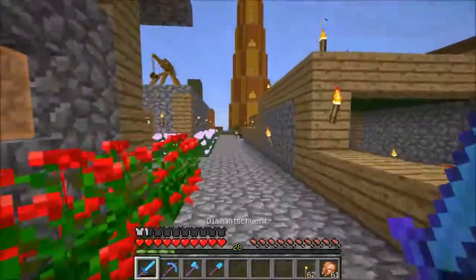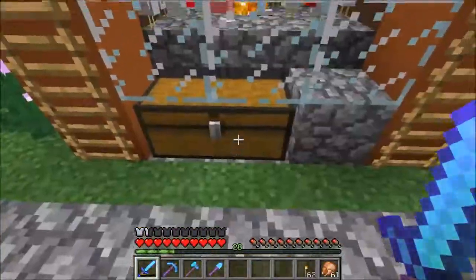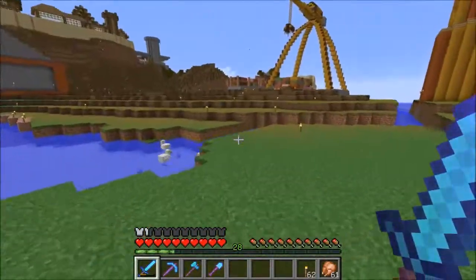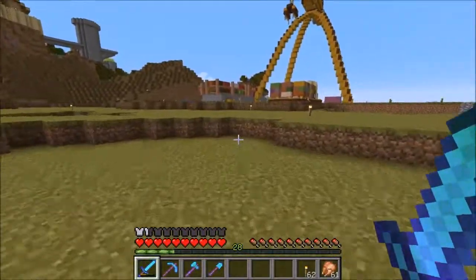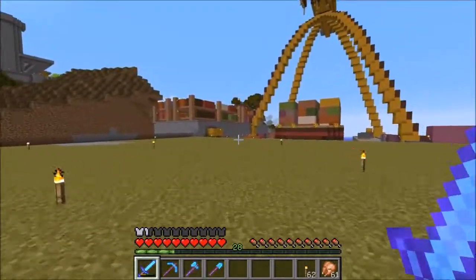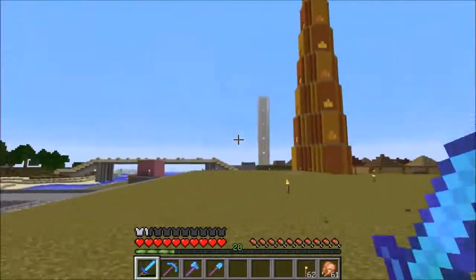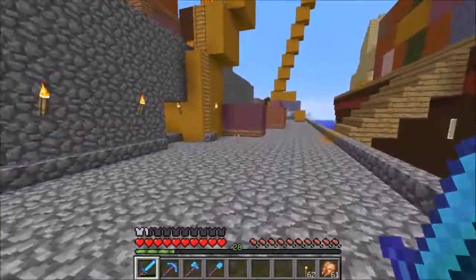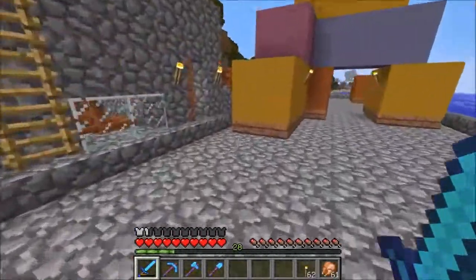Jetzt gehen wir nochmal Hühnerschnetzeln – da ist einer aber gerade richtig in die Eisen gegangen. Und das alles – um das nochmal zu betonen – komplett Spawner-frei. Das heißt, das kann man einfach so bauen, ohne jetzt irgendwie auch nur ansatzweise in Anführungsstrichen cheaten zu müssen.